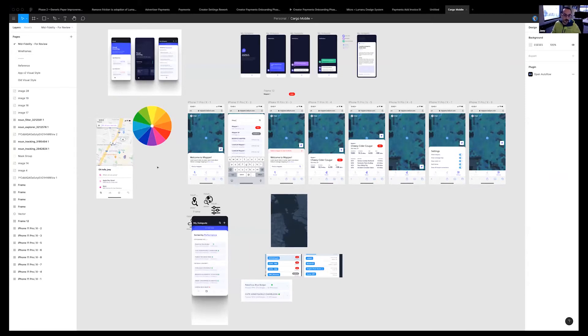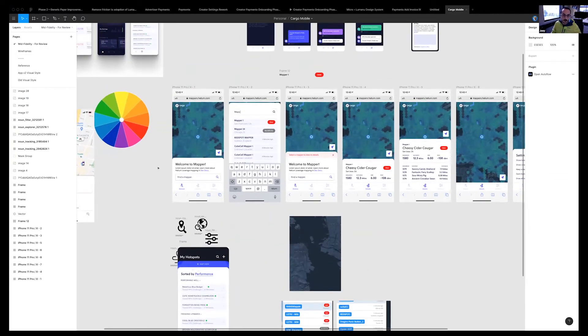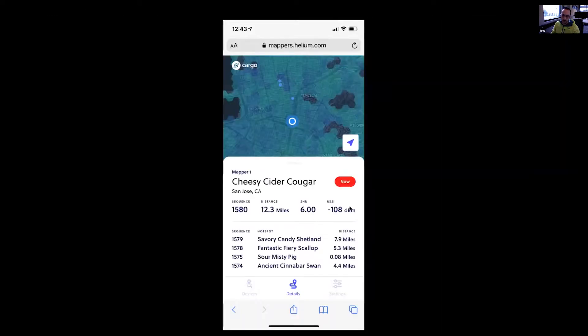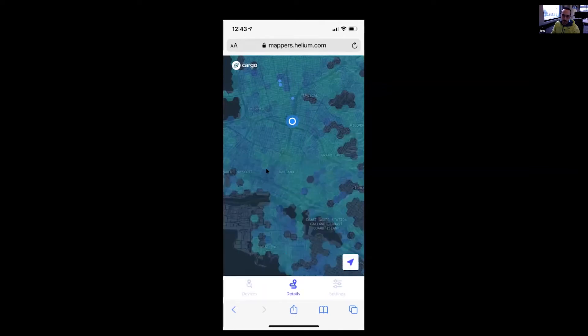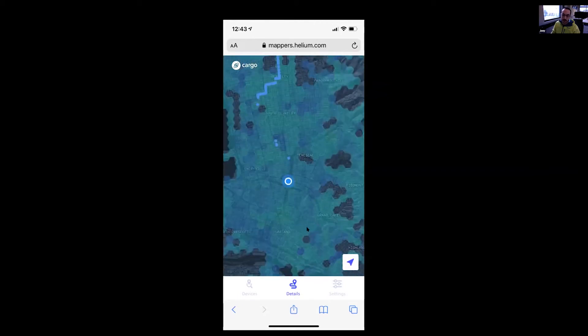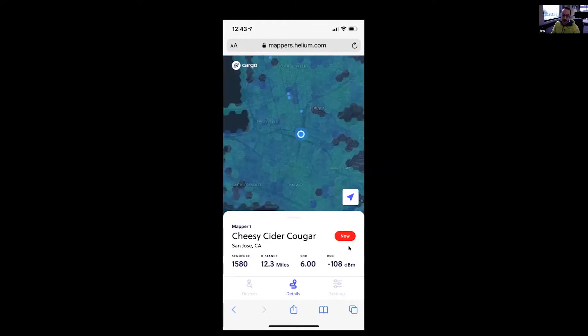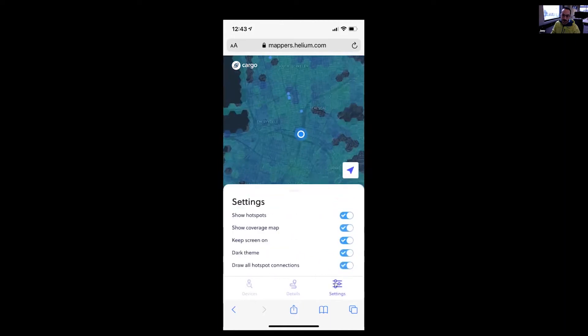Yeah, these are my mid-fidelity mocks. Let me put this into play mode. All of this information would be preserved — you could go back and look at it later. Everything in the UI can be collapsed down, so you can be in a big mapping state, but if you just want to watch your most recent pings come through, this would be the mode to be in.